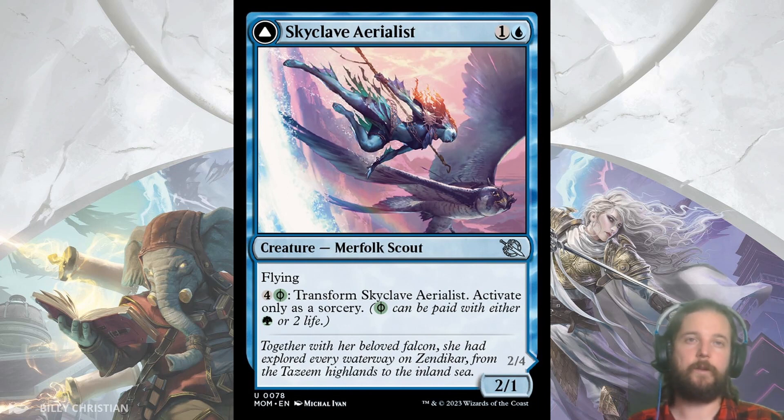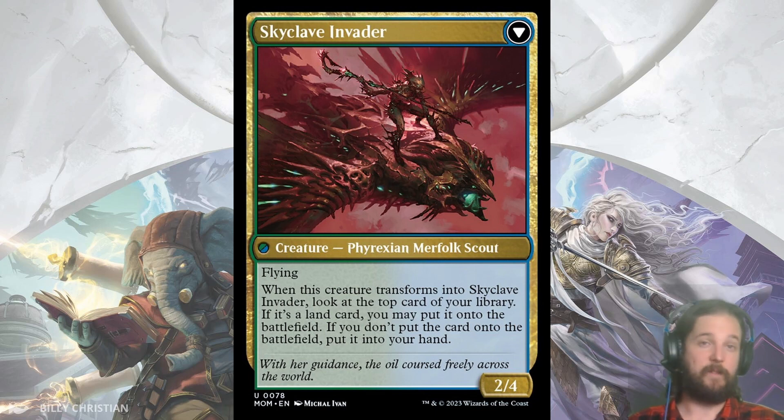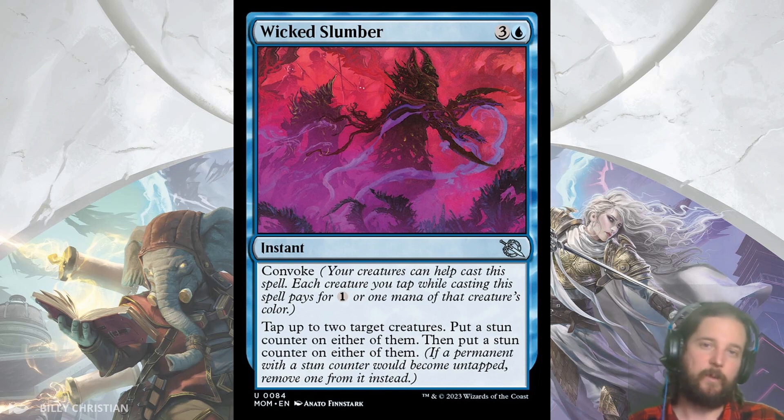Skyclave Aerialist is a 2/1 flyer for 2, which is a good stat block on its own, and for 4 and a green Phyrexian mana you can flip this into Skyclave Invader, a 2/4 flyer that grabs you a card when you transform it. Not amazing, so I won't be in a hurry to flip this like some of the other transform cards, but good enough when you have the extra mana or are topdeck-ing against your opponent. Wicked Slumber is a 4-cost instant with Convoke that taps up to 2 target creatures, and you get to choose how to distribute the stun counters — one on each or a double dose on one. Stun counters are a neat addition: even if they use a card to untap the stunned creature, it just removes a counter instead. I also like that it's an instant, allowing you to cheaply cast this through Convoke at the end of your opponent's turn to set up a nice attack.